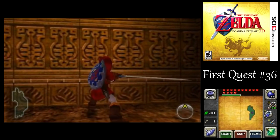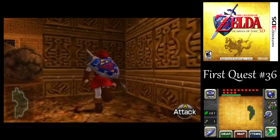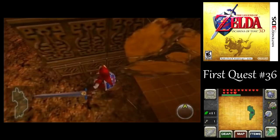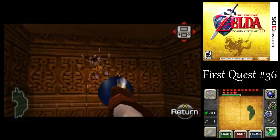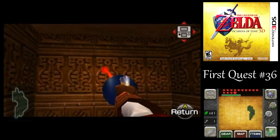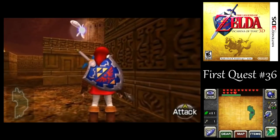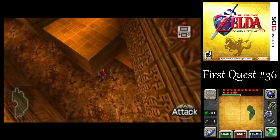You hear that sound? It sounds different than your sword bonking against most walls — it's a much lighter tone on that fake wall there, which hides what I think is Skulltula number 69. Just like that one Goron was saying, you've got fake walls around here.